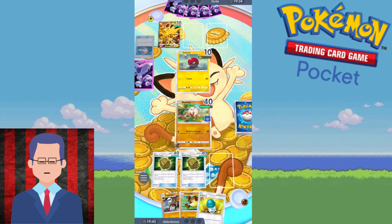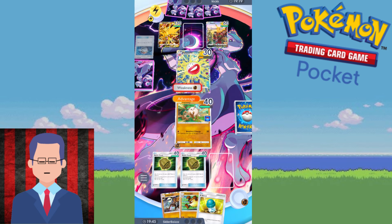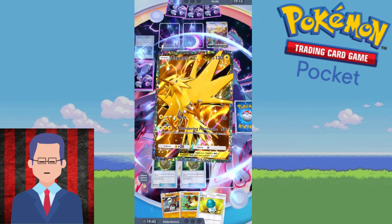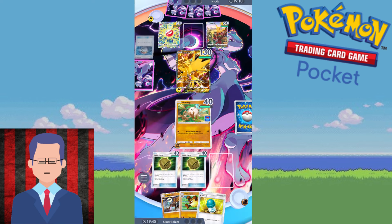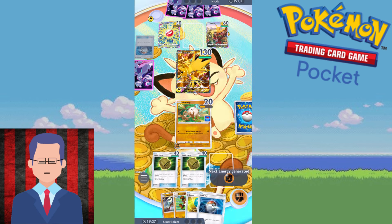We all know how strong that 10 damage is. You might think, oh, it's just 10 more damage, how does it affect the games? But sometimes if they don't expect that 10 damage, it just messes up their plan so much. It looks like they want to retreat with the Electrode evolved. We don't have to fear the Electrode, because it doesn't KO us even with a Giovanni. When you're playing this game, always calculate that 10 damage. Expect them to have Giovanni and you will be a lot safer.